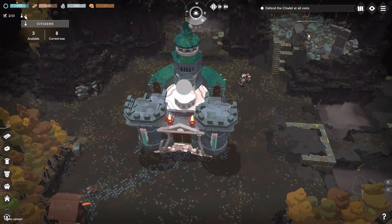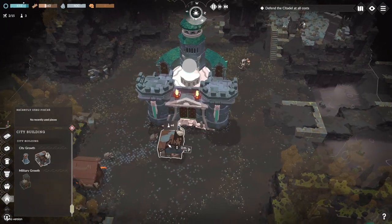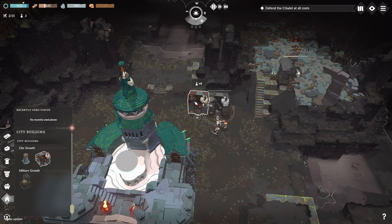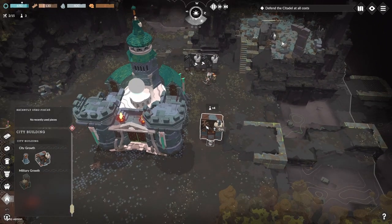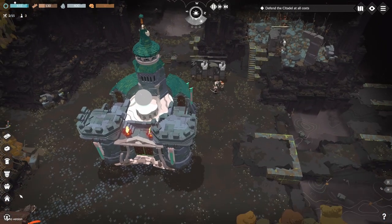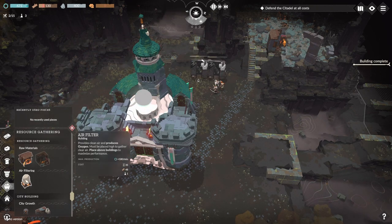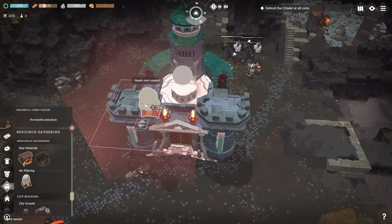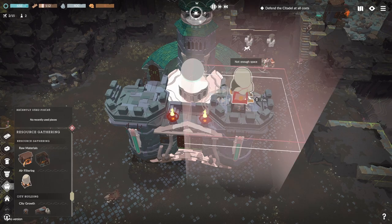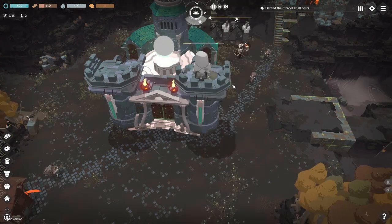Max citizens is 8 and I've got 3 available at the minute. To get more citizens you have to build houses — these little shacks. Let's start building two shacks over here. Each shack gives you 4 citizens. And you've got your air filter — that's for your oxygen. The more people you have the more it depletes, so let's build another oxygen filter on top.